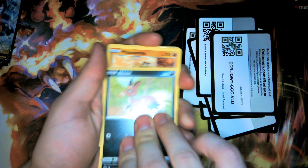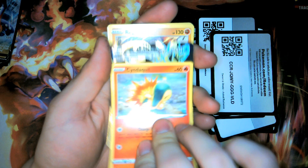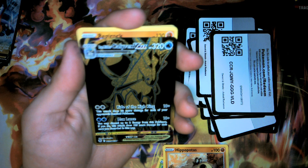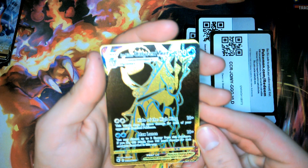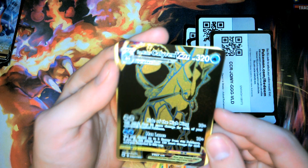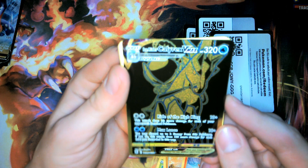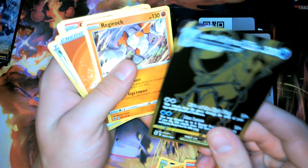There is your code card, Coalossal, Petilil, Nickit, Hippopotas, Cyndaquil — oh wait, what? Oh hey, okay, we went straight for the trainer gallery with a secret rare Calyrex V-Max — this is the ice rider! Wow, that caught me by surprise. From the trainer gallery — I don't know how much this one costs. We didn't get a double hit, but we did get this.